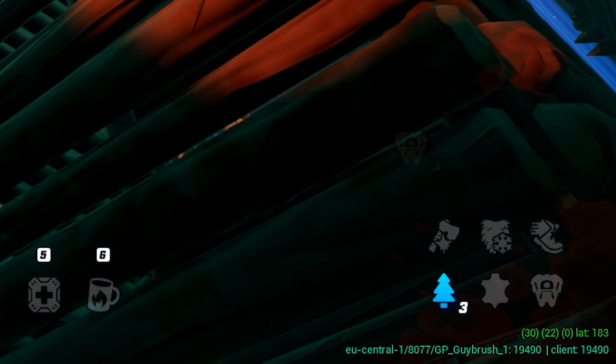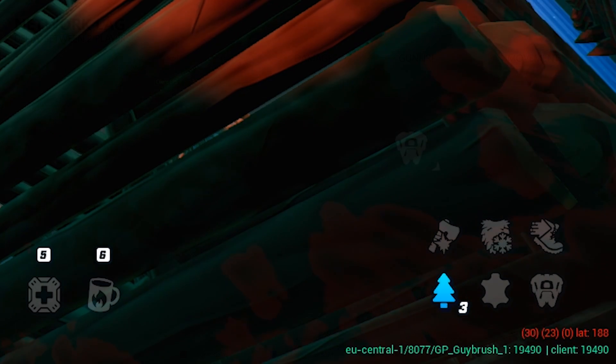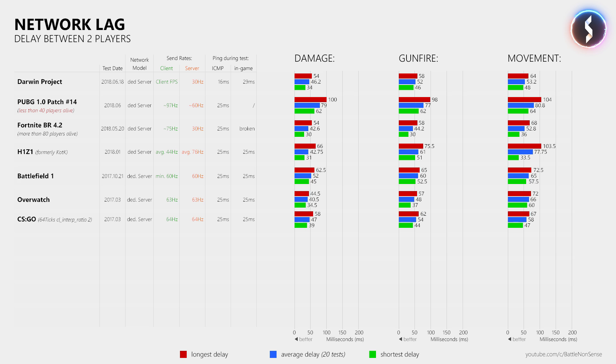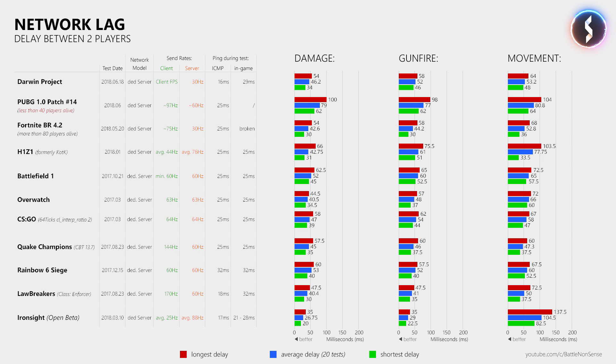How much network delay are two players affected by when playing on the same server at a ping of 16ms each? In my network delay tests, I measured an average damage delay of 46.2ms, an average gunfire or arrow delay of 52ms, and an average movement delay of 53.2ms. When comparing these results to other games, keep in mind that I had to run these tests at a ping of 16ms since the European servers of Darwin Project are only hosted in Frankfurt. Even so, Darwin Project shows quite decent results, and the online experience is quite good in this game.